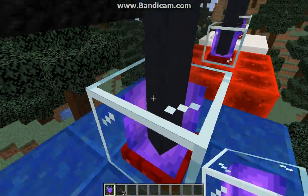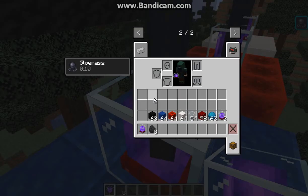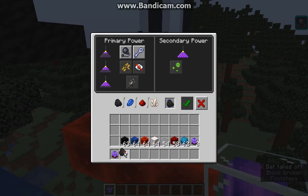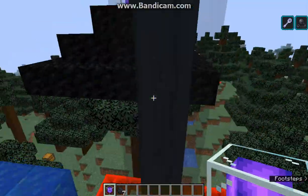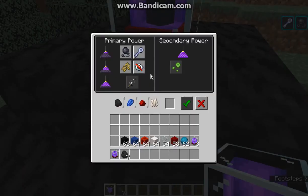We'll get example slowness for 10 seconds. We'll get mining fatigue for 10 seconds. Then we'll go to the other tier that I have so we can activate that.